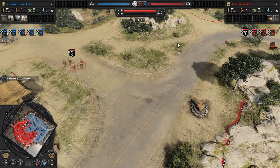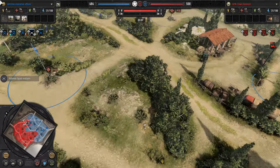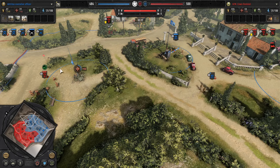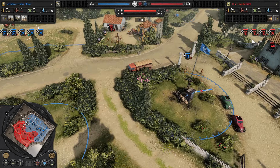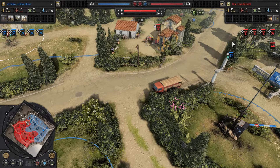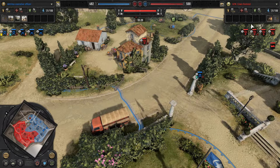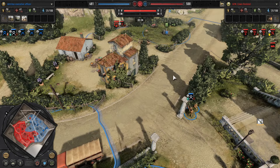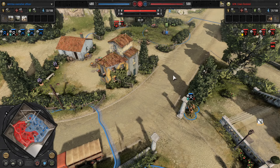A third Panzer Grenadier squad is ready. Panzer Grenadiers were of course the backbone of the German Panzer Grenadier divisions and Panzer divisions — typically a squad made up of two five-man fire teams or four-man, each with their own machine gun. A freight is on the way for Havoc.